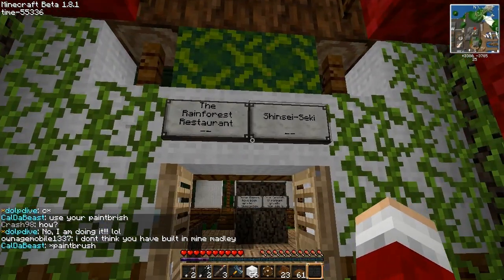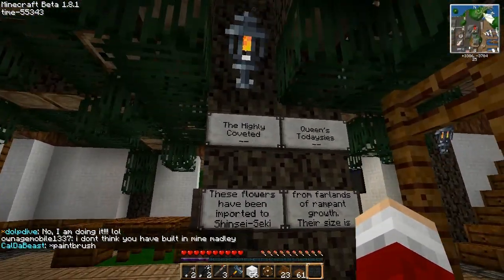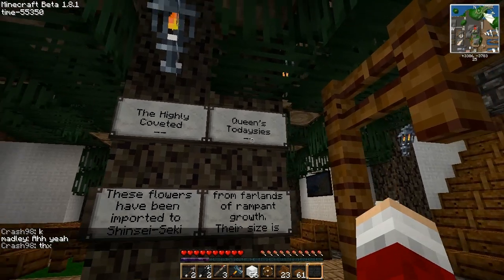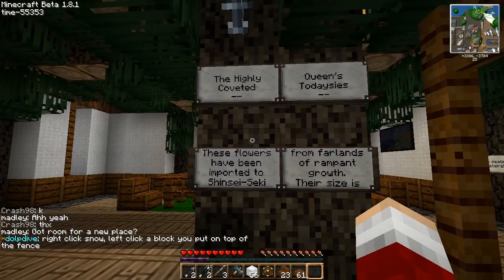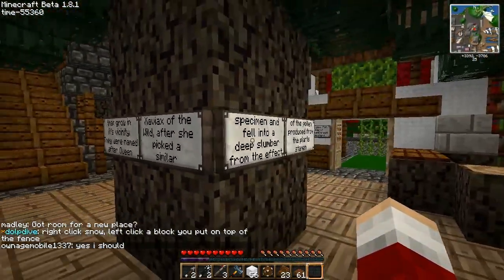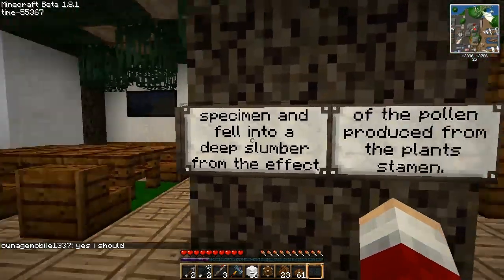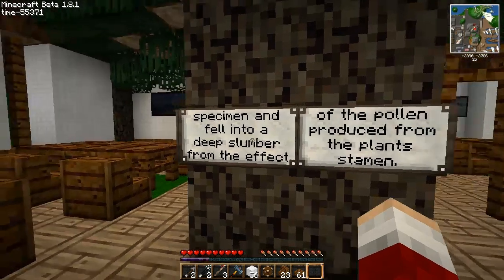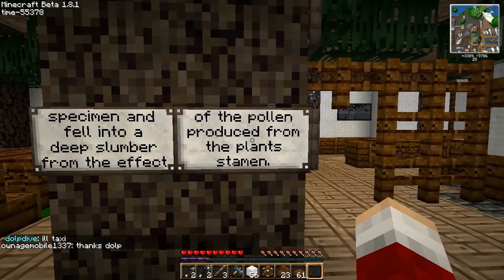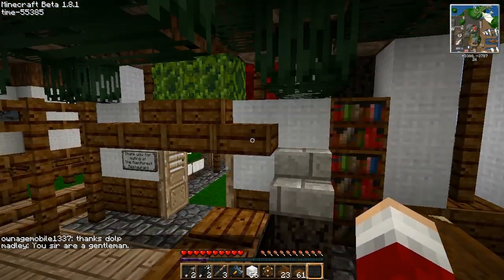You can go in here — this is the branch in Shinsei Seki. Got the counter over here. The plant going out the top is called — I named it — the highly coveted Queen's Todaysies. Ten points if you get the Todaysies reference. And there's a bit of storyline saying about where they come from, how they got their name — from this Queen Xaviaks of the Wild. She picked a similar specimen where she used to live and fell into a deep slumber from the effect of the pollen produced from the plant's stamen. Just something small and fun to read — adds a bit of detail.